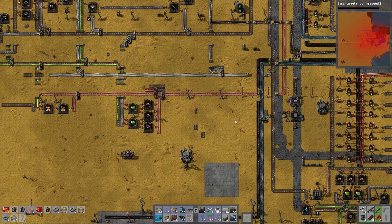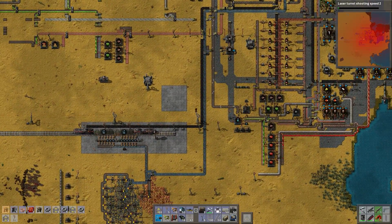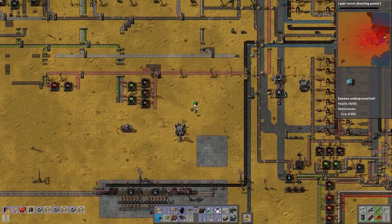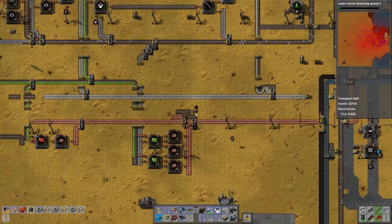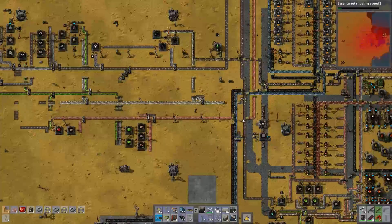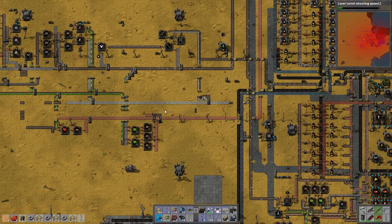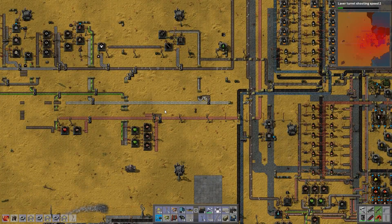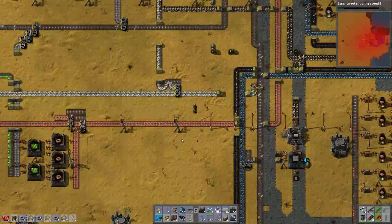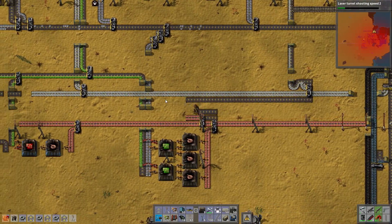Let's do some laser turret research — things are getting more serious. So we have these express belts, express underground belts. I'm going to get rid of one of copper's lines, because I think 3 iron to 2 copper should be fine. Or is this a bad idea? I could run it alongside steel and just put it underground whenever I need to.